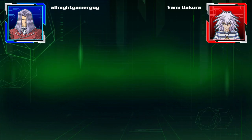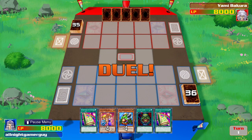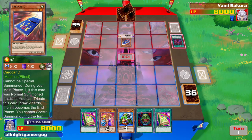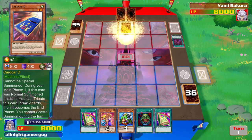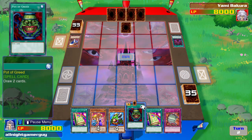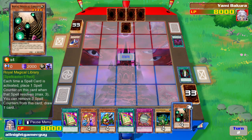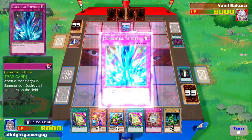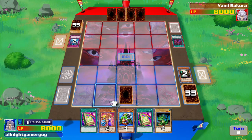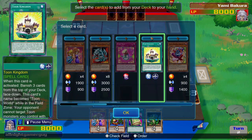I'll go second. Alright, so for this duel — if he's got the final deck, he's gonna play Destiny Board. I'll play Pot of Greed. I'll summon Royal Magical Library. Alright, I guess I'll place one card face down. Then I'll activate my Toon Spell card so I can get Toon Kingdom.